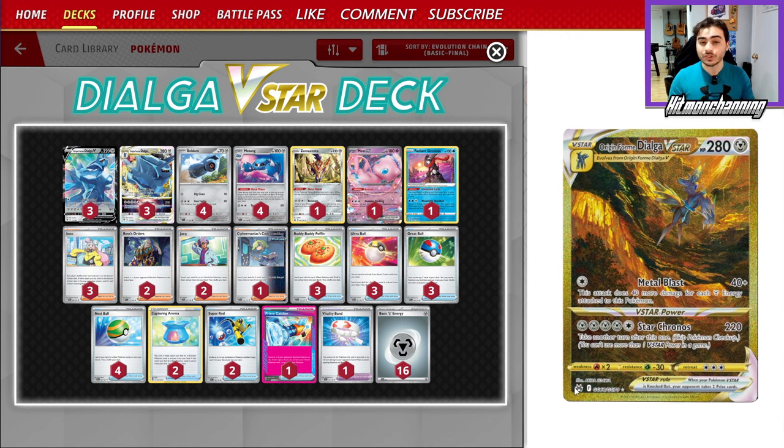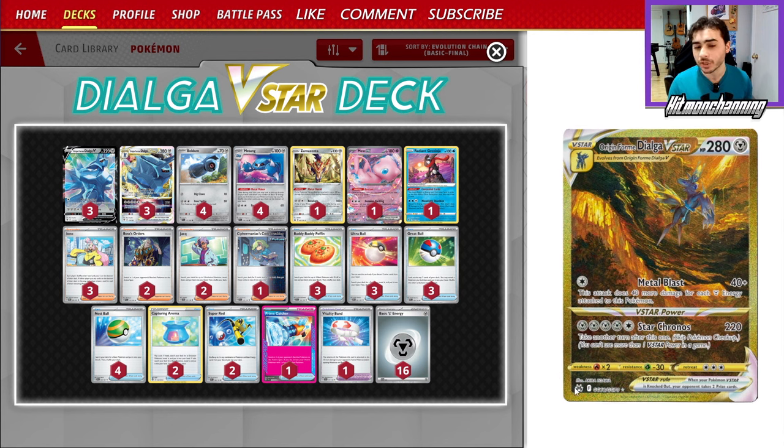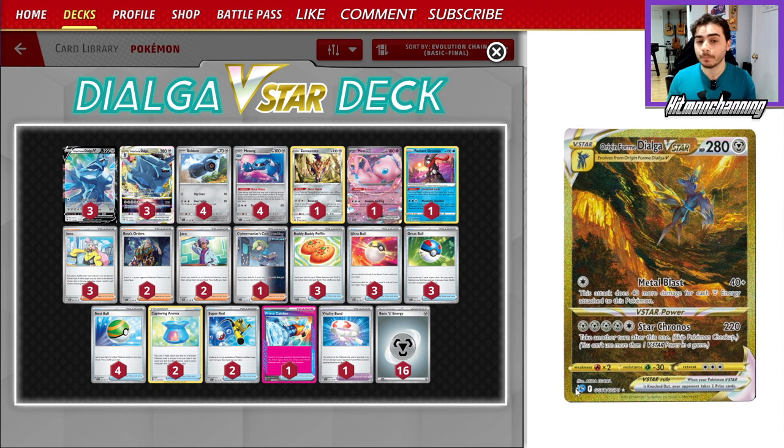If you don't know, Dialga V-Star is a really powerful card that comes at a really big cost. Star Chronos is 220 damage for five Metal Energy, but if you can pull it off, you can actually take another turn right after that one. And Metal Blast isn't half bad either — it does 40 damage plus 40 more for every Metal Energy attached to this Pokemon.